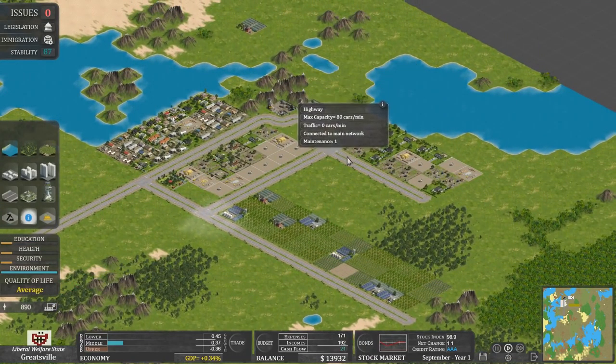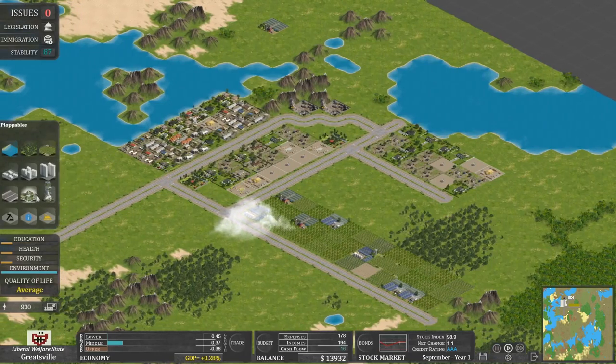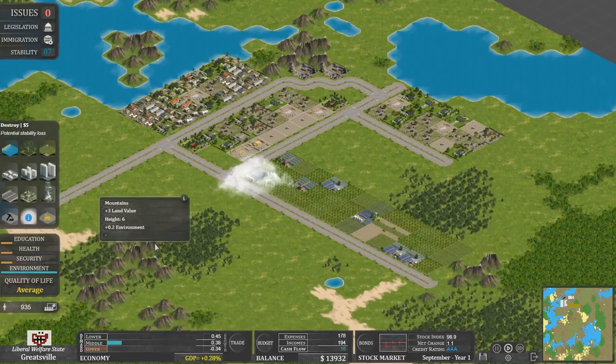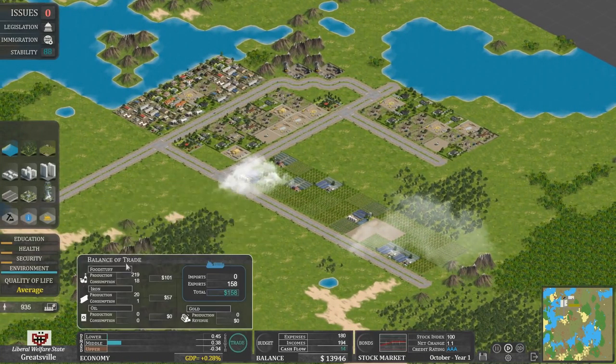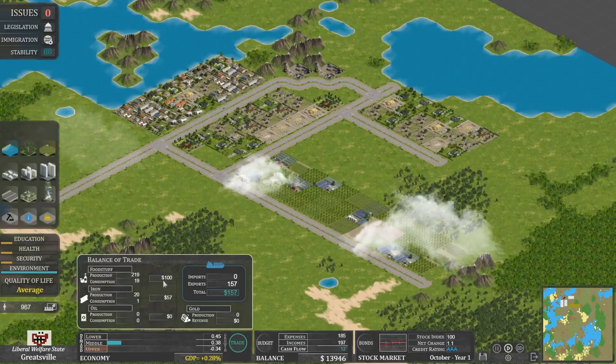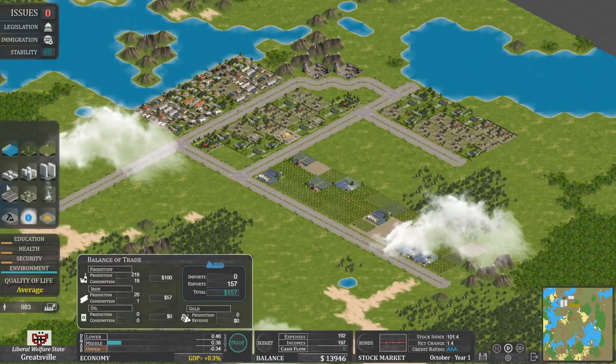Let's check the traffic. It's not actually counting yet over here, so there's not that much traffic. You can increase the size of roads. We've got 930 people and that's about it at the moment. Let's see how much we're trading — we're making plenty of food, so we're exporting to the tune of 100 quid. We're also getting a lot of iron which we're exporting. We're hardly using it at all. We'll need to use oil at some point.